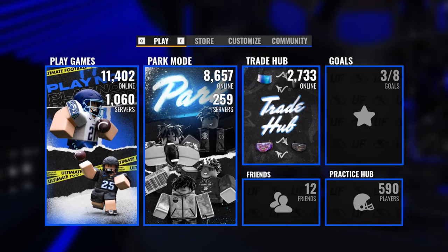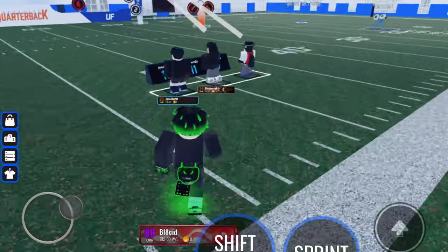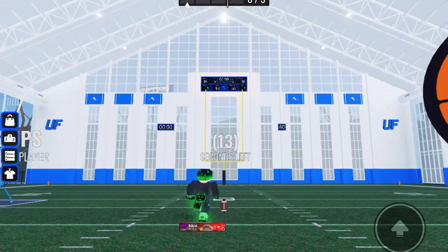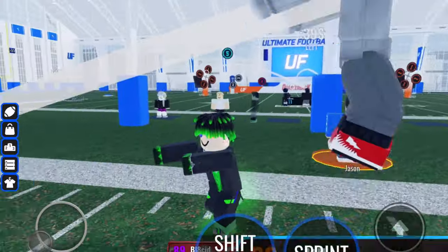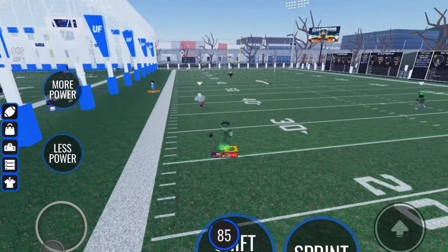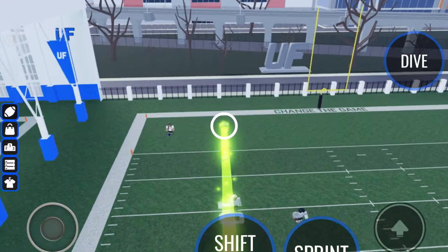The final button on the Play tab, located in the bottom right, is the Practice Hub. Upon joining you're shown a field with an indoor facility that has a quarterback gauntlet, two kicker mini-games, and two toss-up mini-games — the spot to go if you want to improve your skills. On the big field you can spawn a ball and toss it around with your friends. No one really goes here but I think it's pretty underrated if you're new to the game.